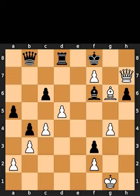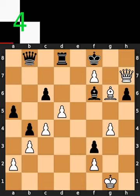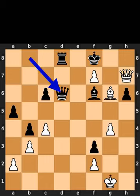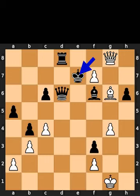Comment what you think the solution is. White plays pawn to d6. Black takes the pawn on d6 using the queen. White plays queen to g8, check.